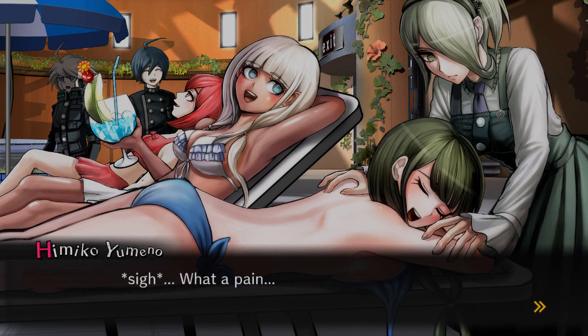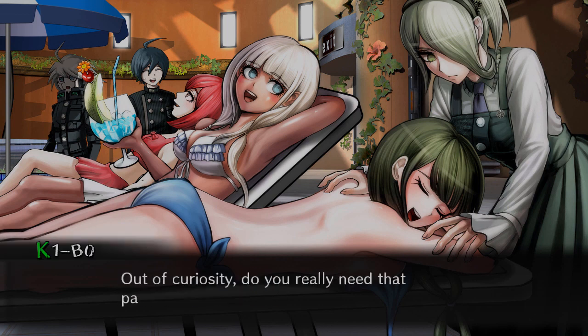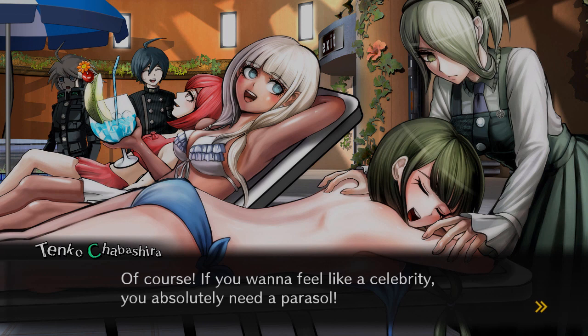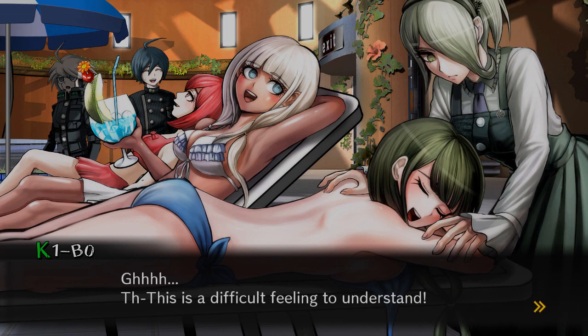Kibo is more interested in the parasol material than any of the girls: 'What material is this made from? I could use that to decorate the inside of my chest cavity.' Himiko: 'My whole body feels like it's melting away. Kirumi, more tropical juice please!' She feels like a pampered celebrity. Kirumi says: 'Your happiness is the reason I serve.' Tenko complains relaxation is a pain. Someone questions why she needs a parasol indoors. 'Of course — if you want to feel like a celebrity, you absolutely need a parasol.'